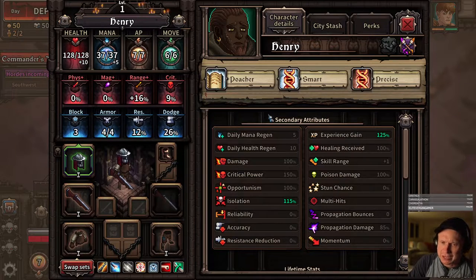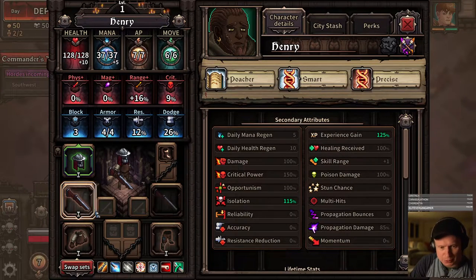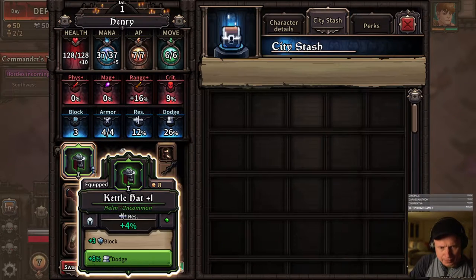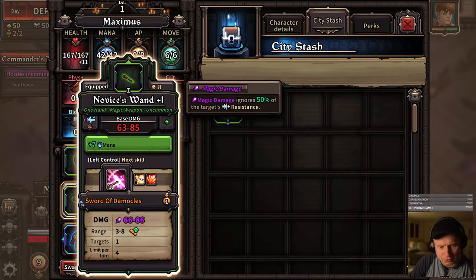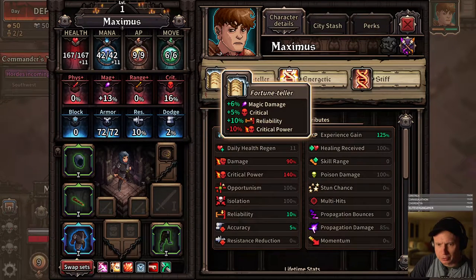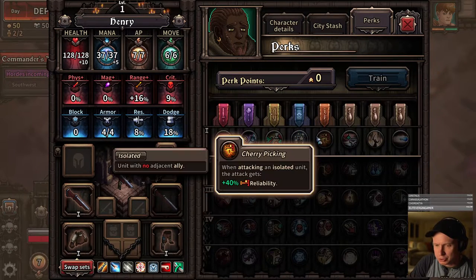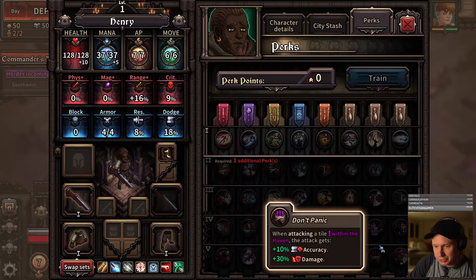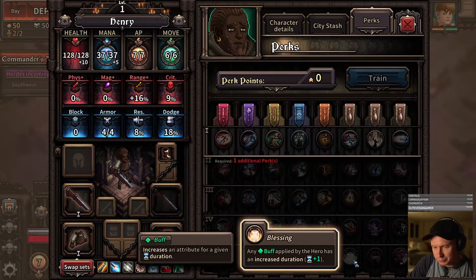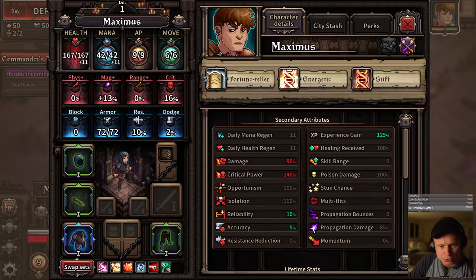Let's get to know our characters. We have Henry — Henry is a poacher, smart and precise. These are exceptional perks, but rocking a steel rifle, that's not really what I'm looking for. I'll probably reallocate his kettle helm, because it's a nice one. Henry, your perk trees are assassination and the debuffing perk tree. Assassination I think is very good for you. You have glass cannon, initiator, and volatile reactions — so you could be a very strong hand crossbow character. I hate to pigeonhole you so early.